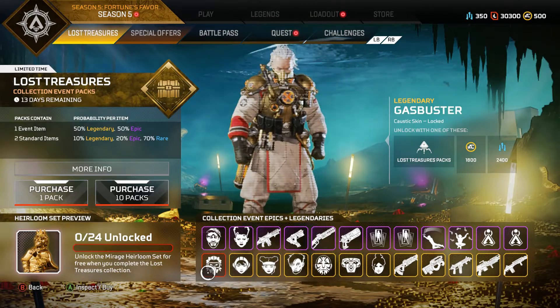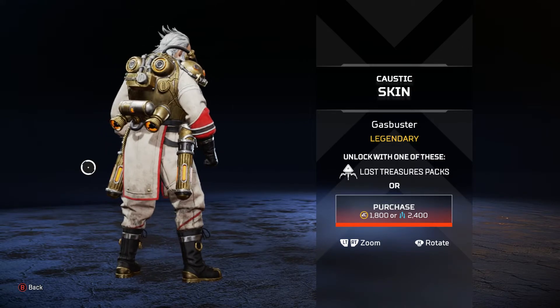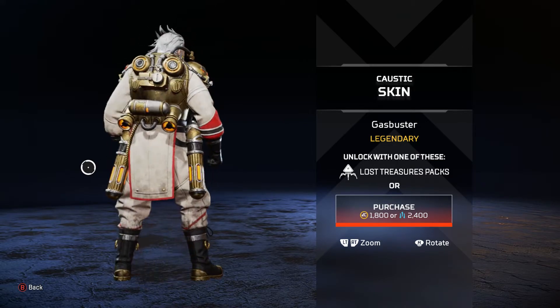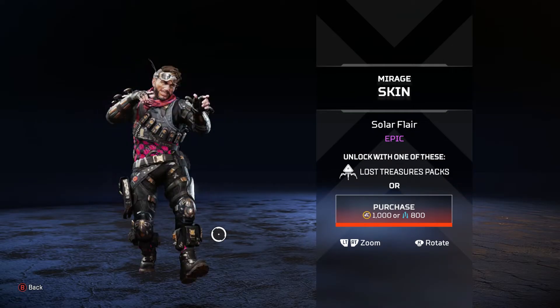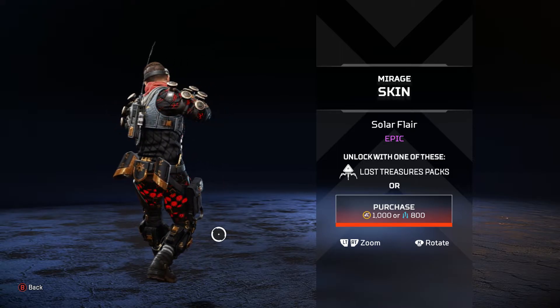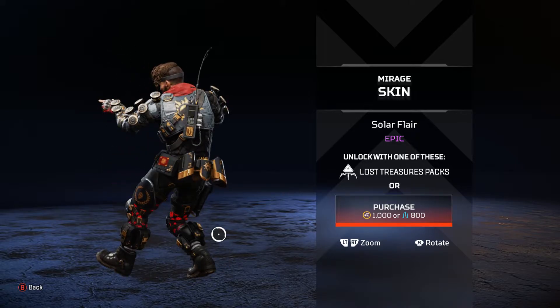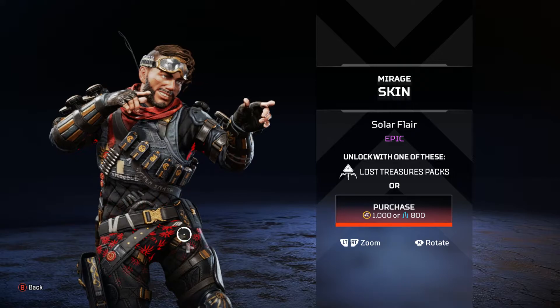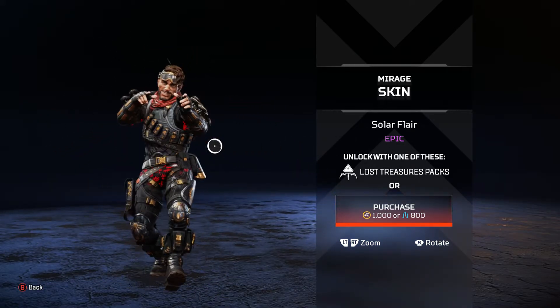Then you got the Gas Buster Caustic skin which in hindsight looks pretty good. If his canisters looked like that in-game that'd be awesome, but it's all cosmetic. Then the Mirage one — it looks like gold, kind of just like his basic skin with minor details changed and some revolving lights on his outfit. If they had something like that for Revenant that'd be dope.